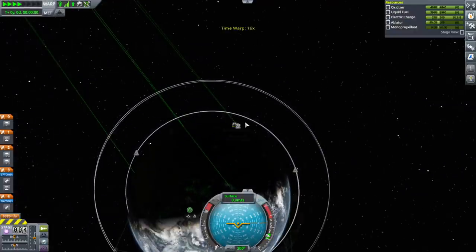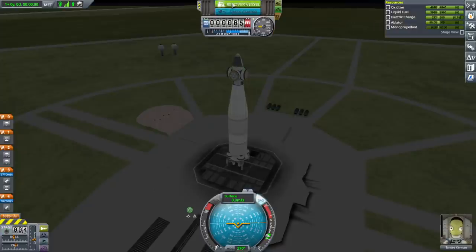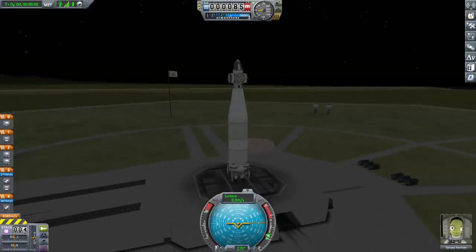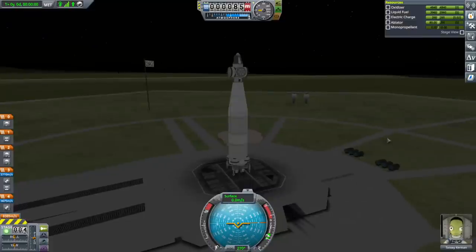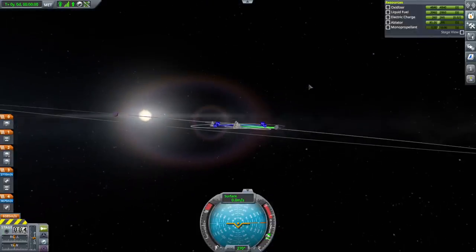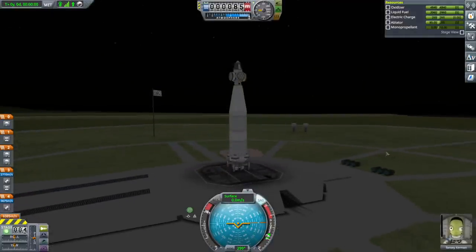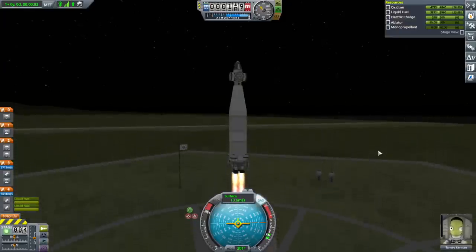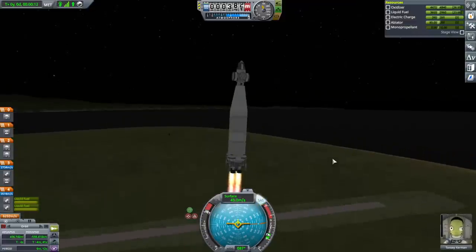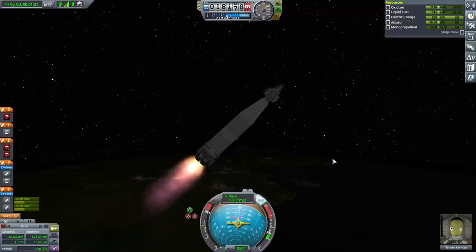We only need to time warp a little bit, but we're already losing electric charge. I think I'm going to put some extra battery on our vehicle - let's recover this right now. Deciding I was probably paranoid about the electric charge, we're going to go. Although we are in the dark, that's why some paranoia was justified. We would have to go south by about 5 degrees to meet up with Minmus. SAS on and ignition of our first Bobcats.